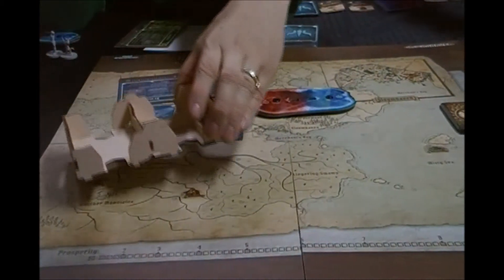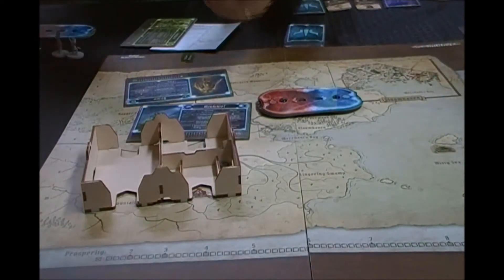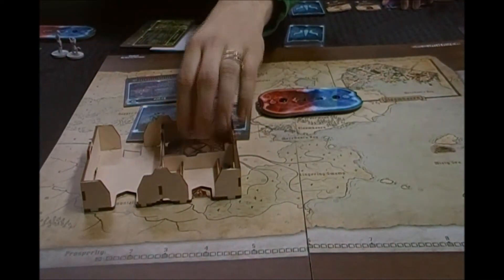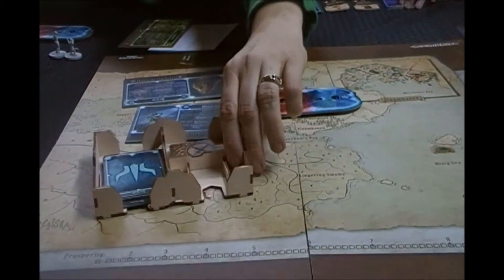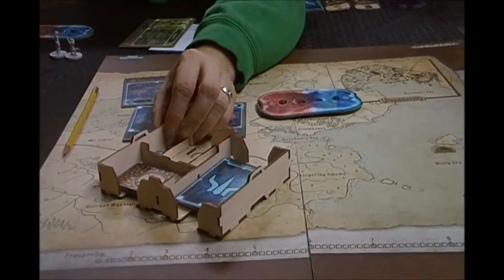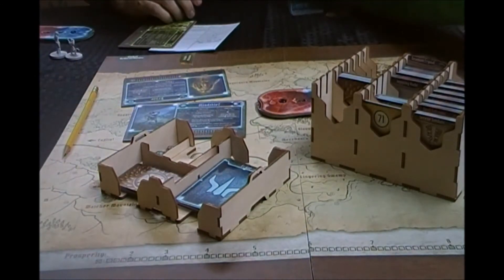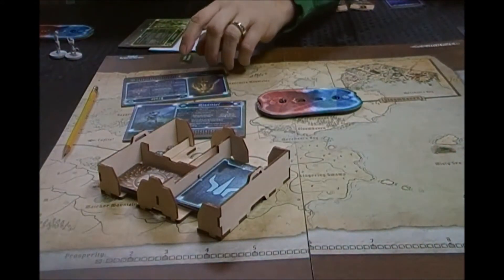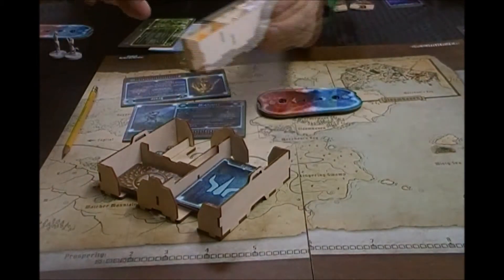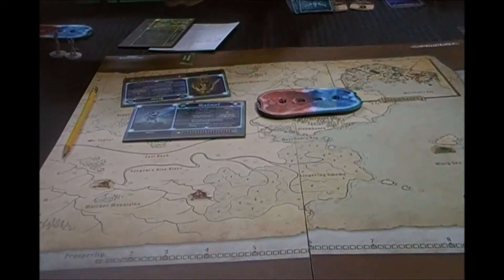This is a little character tray that you get from Broken Token. You want to get some kind of insert because there's just a ton of components, and with the trays it really helps keep everything organized. So if you guys are wondering what this stuff is, it's from Broken Token — it holds all your things. I would look into that or some other kind of insert. You're going to need to organize your stuff.